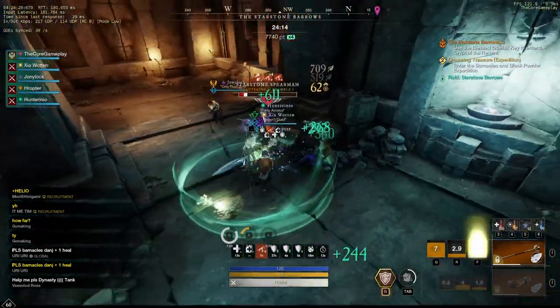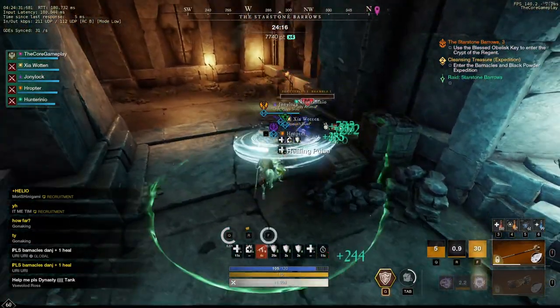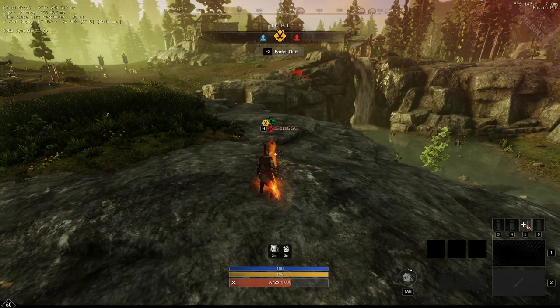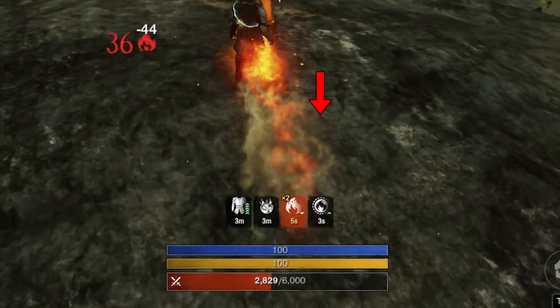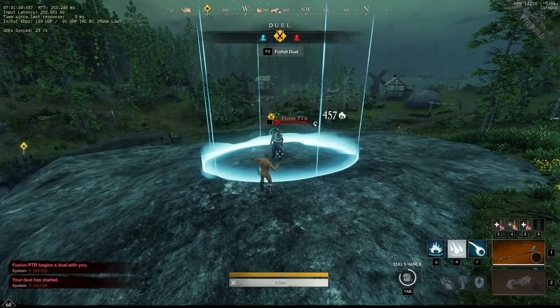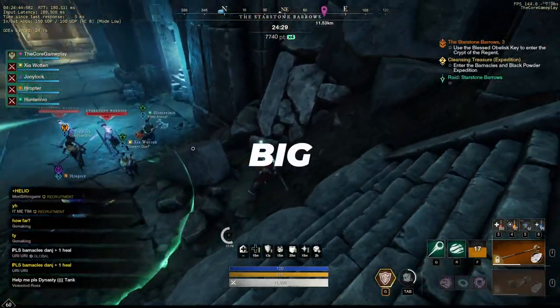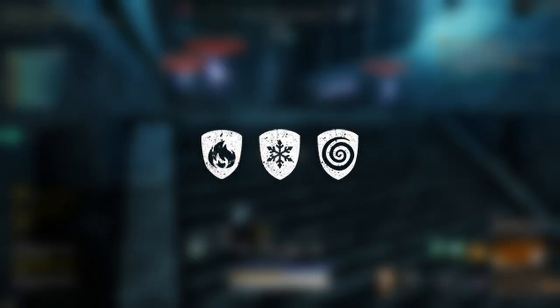For example, if you have flame conditioning on your armor, when you get hit by fire or fire damage you will gain a fire damage absorption — so basically you will take less fire damage when you take fire damage. But there's one big problem with these conditioning perks.